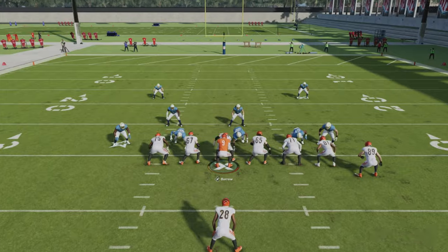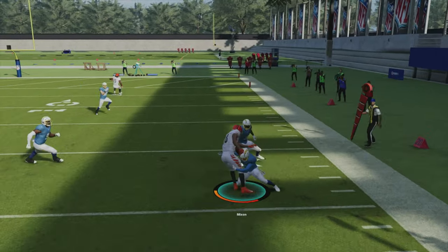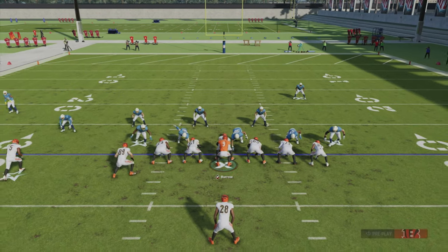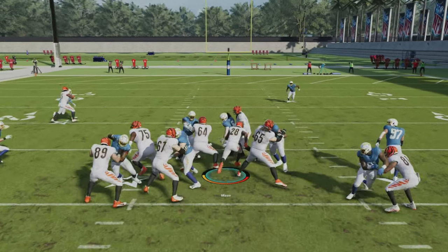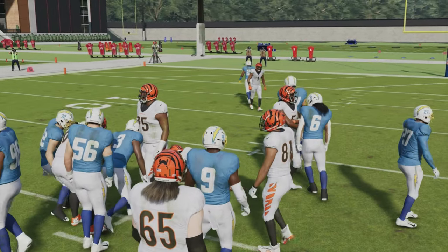The same principle applies as before where you want the double team being initiated near the area that you're running the football. If your lead blocker gets to the mic on time or early, the initial hole on the play will likely be pure daylight. If the lead block gets stuck on the double team longer than usual, a cutback run can help suck that mic linebacker down into your guard and free you up down the middle of the field.